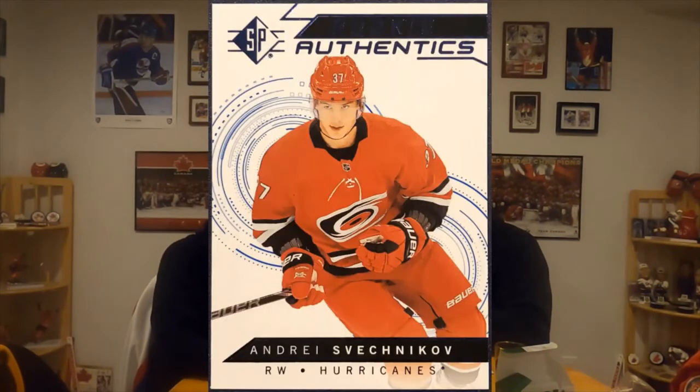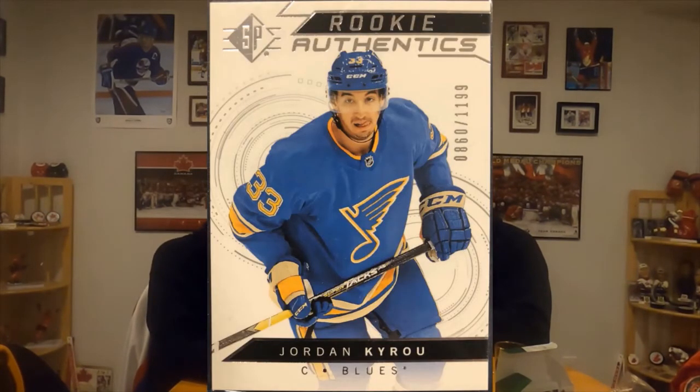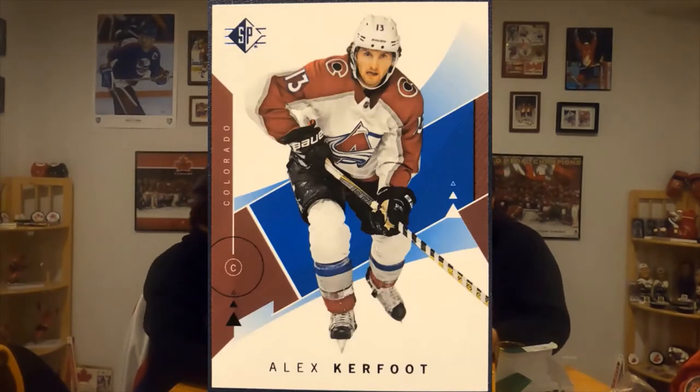Bonus or no? Rookie Authentics of Andrei Svechnikov. And another Rookie Authentics numbered of Jordan Kairou to 1,199. That's Alex Kirkfoot blue. So it's not bad, not bad. For a blaster box it's not bad, right? Well, these are like the higher blaster boxes.